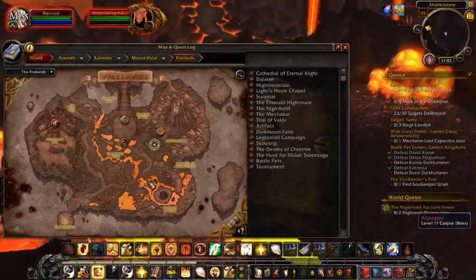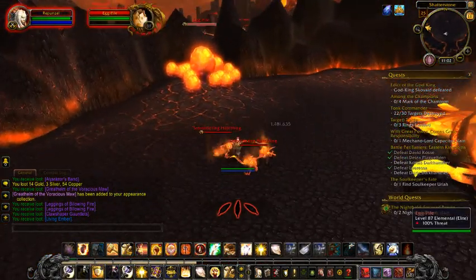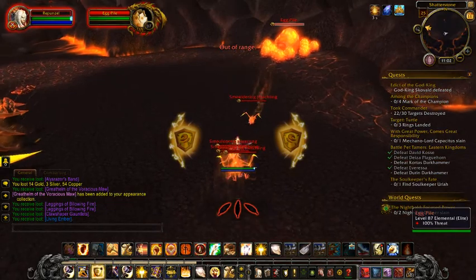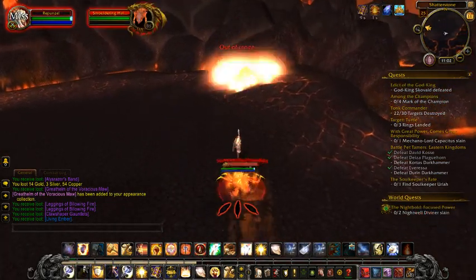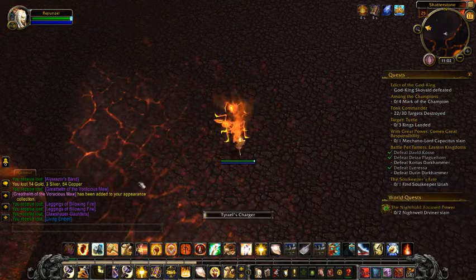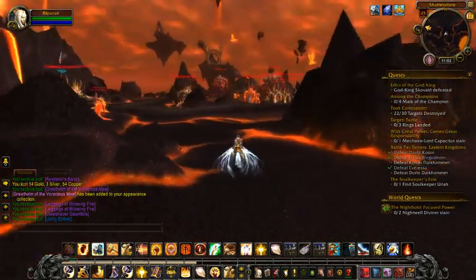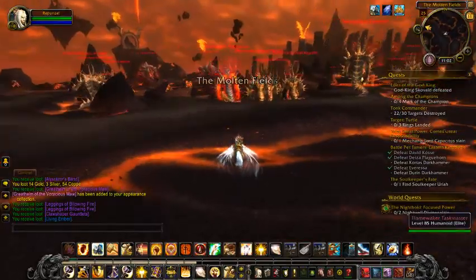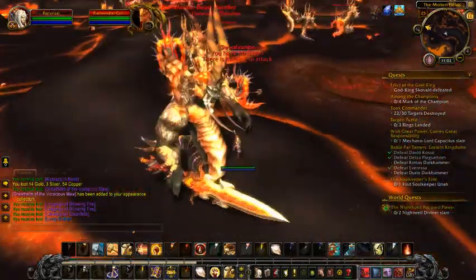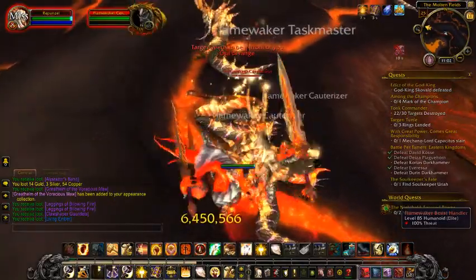Now we're going to move on. You're going to have to kill the egg piles. When you fight him, you'll need to pick up feathers on the floor and then fly — at the top it will say how long you can fly. When it goes down to zero, you at least have to be on the ground or else you'll drop and die.